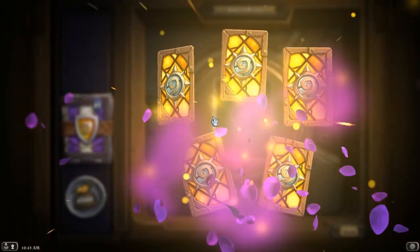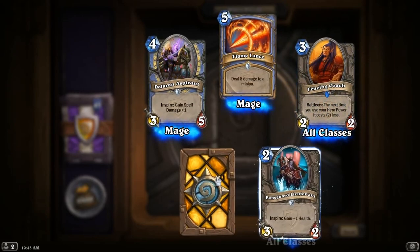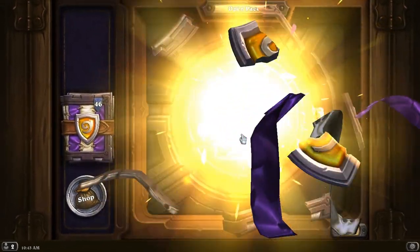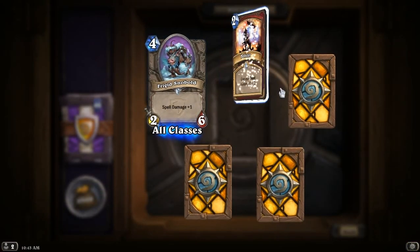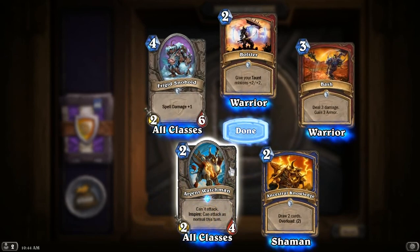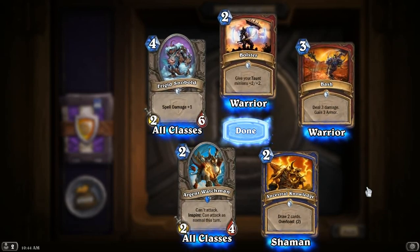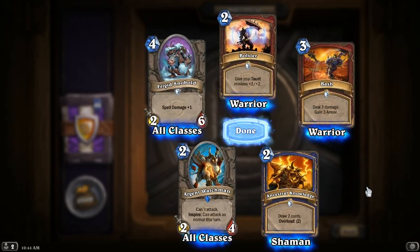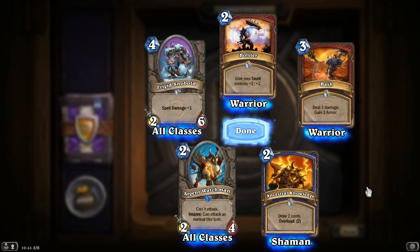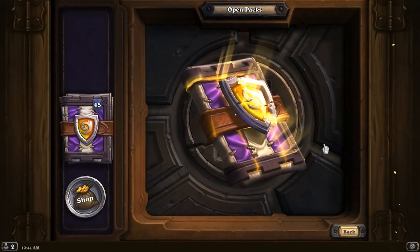There's going to be a lot of dust at the end of this. Another Aspirant, another Flamelance, another Fencing Coach — I'm getting a lot of fencing coaches. Maybe the game's telling me I need to practice my swordsmanship. A Snowbold, a Bolster, a Bash, an Ancestral Knowledge, and an Argent Watchman. This is the Ancient Watcher that has worse stats and can attack when you use your hero power. I think it could have done with being a 3-4. A 2-4 is one more health for not being able to attack. I don't see many people using it at all.